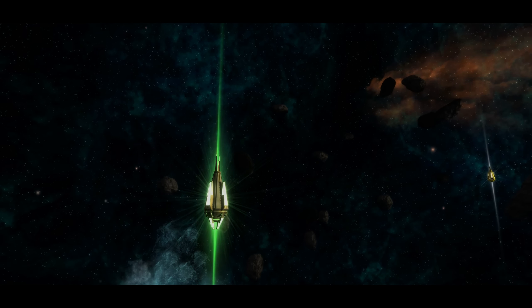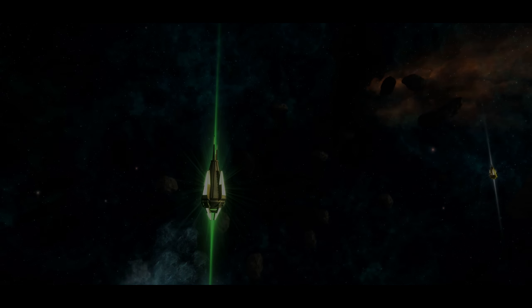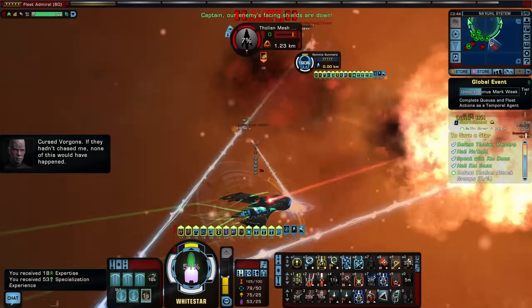The lead Tholian ship has the quantum phase inhibitor - they're going to use it on the star. We have to stop them. Board that vessel and get it back. The ship is under attack. They had you chased me - none of this would have happened.